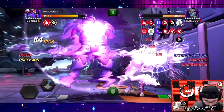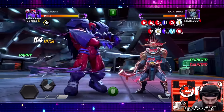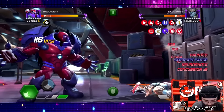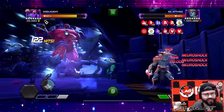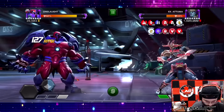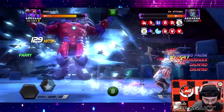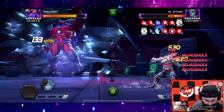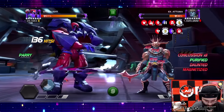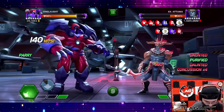Get some bleed, pop that. Parry, pop that — nice, looking good. Nice little cheeky double heavy attack in there, beautiful. That's a parry. Nice, another special one and he's dropping fast.